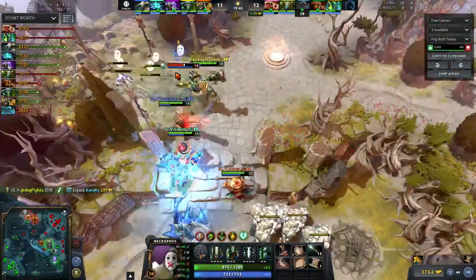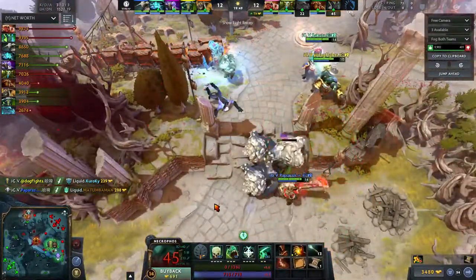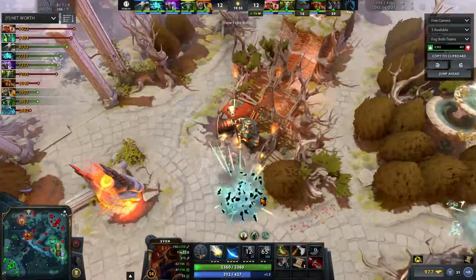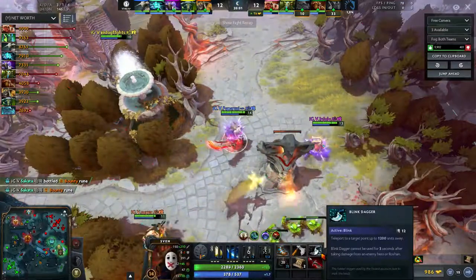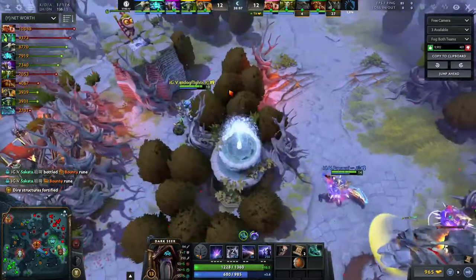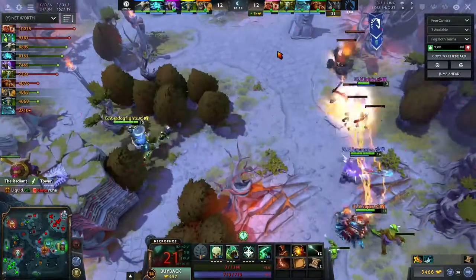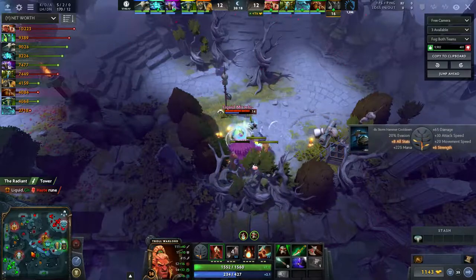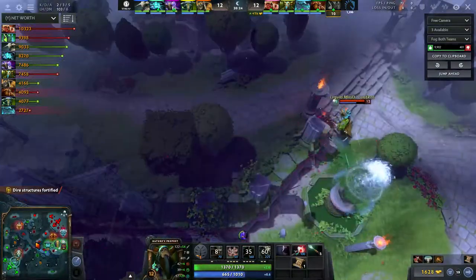IGV actually gets a really good gank off and they're doing a decent job this game. I actually don't know who wins this game — IGV might end up winning this one. I notice Fence's build — he went straight to counter the Troll Warlord, Mask of Madness and Blink Dagger. Mask of Madness will accelerate his farm, Blink Dagger to fight with his team because they have really good team fight. They'll have to be careful later once Force Staffs, Radiance, and BKBs come out. Troll is really close to his BKB so IGV want to get as much done before those timings.